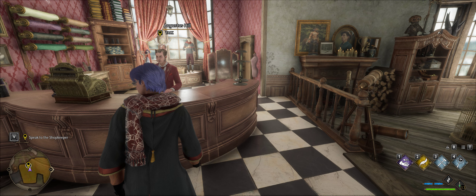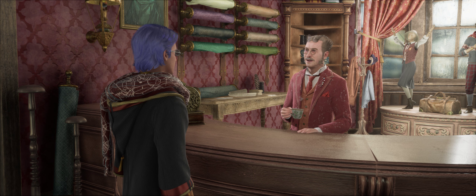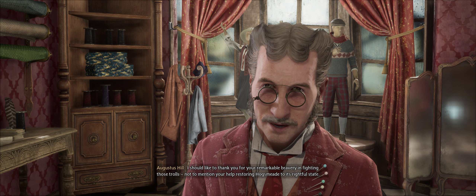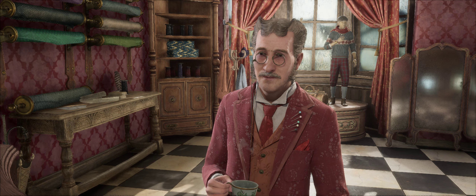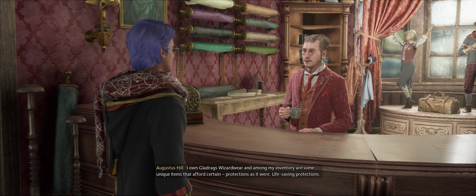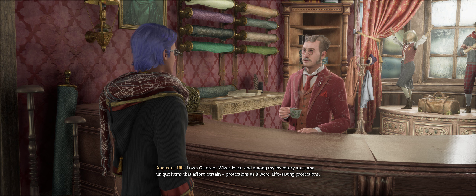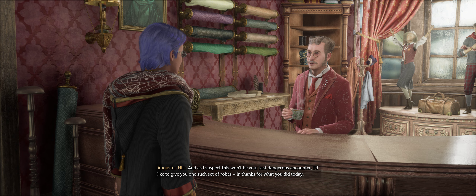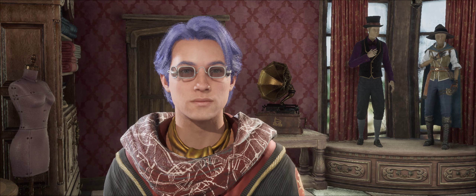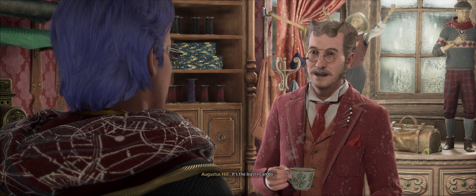Hello sir - I don't believe we've met. Allow me to introduce myself, Augustus Hill, clothier extraordinaire. I should like to thank you for your remarkable bravery fighting those trolls and restoring Hogsmeade to its rightful state. You deserve an Order of Merlin. But I can offer you something much more useful - I own Gladrag's Wizard Wear, and among my inventory are some unique items that afford certain protections. Life-saving protections. As I suspect this won't be your last dangerous encounter, I'd like to give you one such set of robes in thanks.